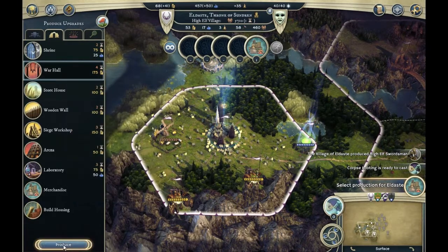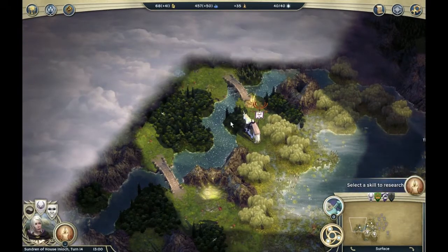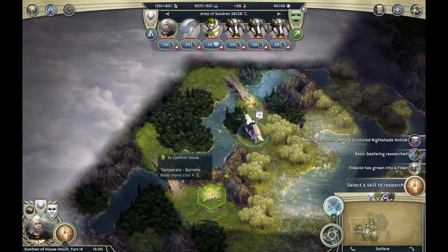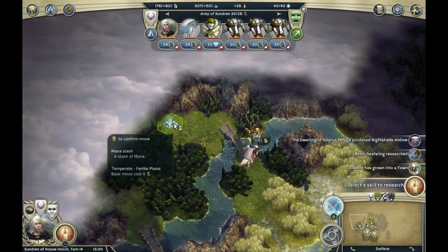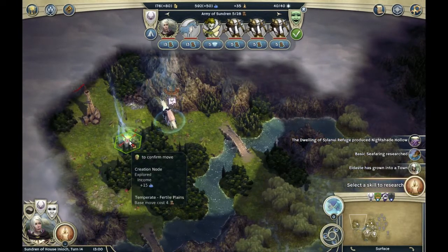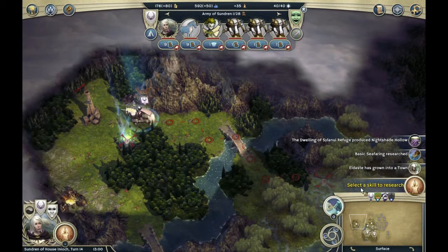Select production for Eldaste — let's build a pikeman. Oh, cavalry! We are gonna produce that and end it. Moving on — what's this? Temp base, move costs four. Let's move here and move there.